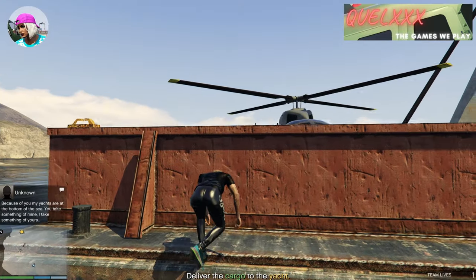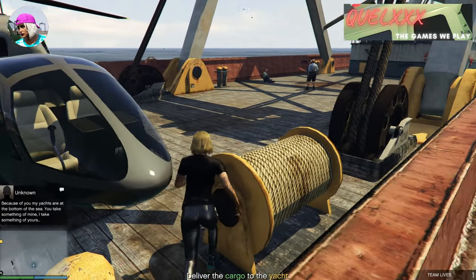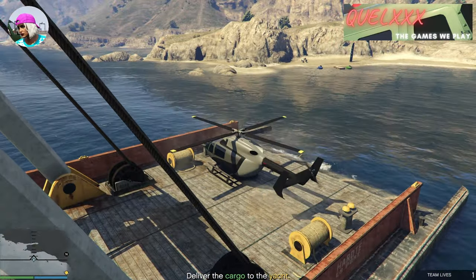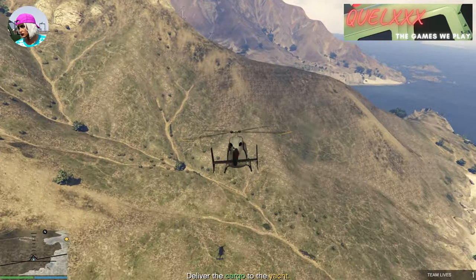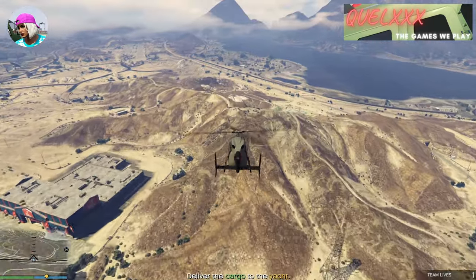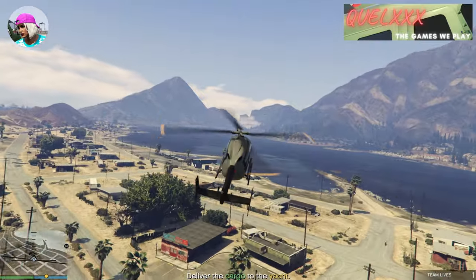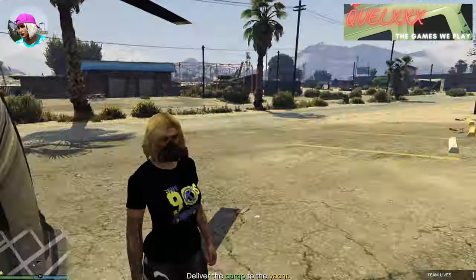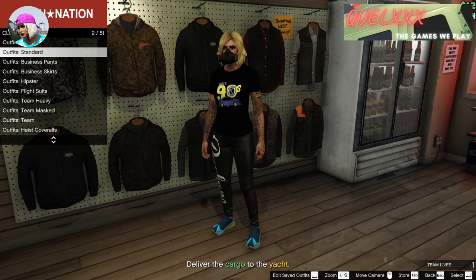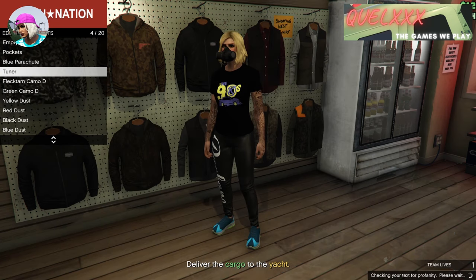Once that is done, head back towards your chopper but do not go back to your yacht. Use the chopper and go to the nearest Ammu-Nation store. Once you are at the store, head in and go to the clothing section and save your current outfit. You should still have the rebreather on — you can save it in any slot, it doesn't matter.